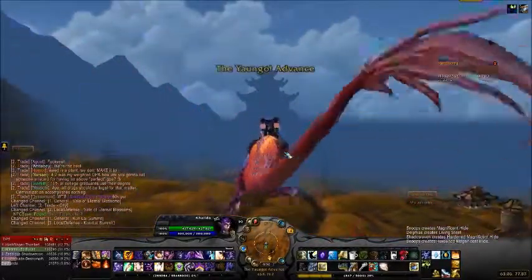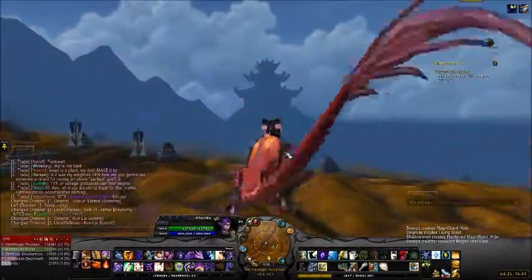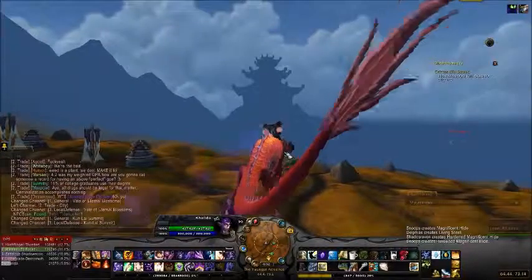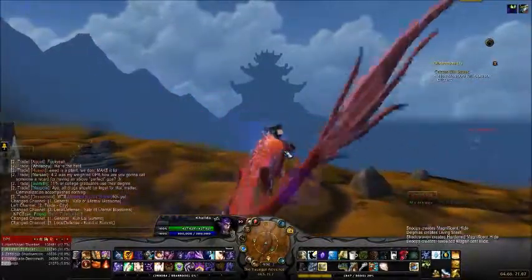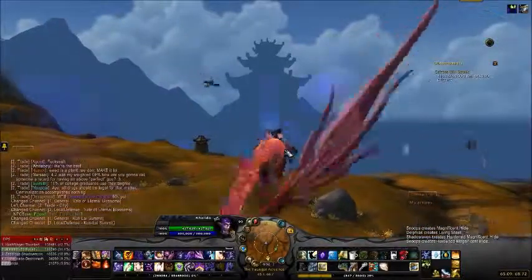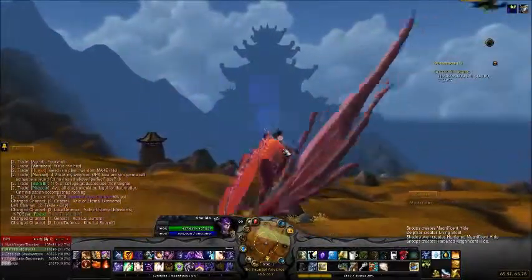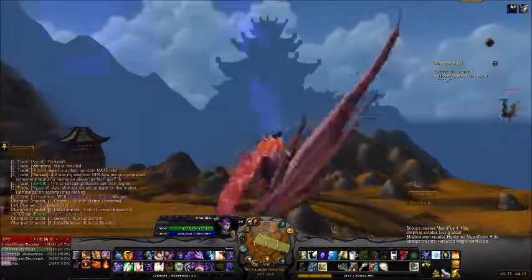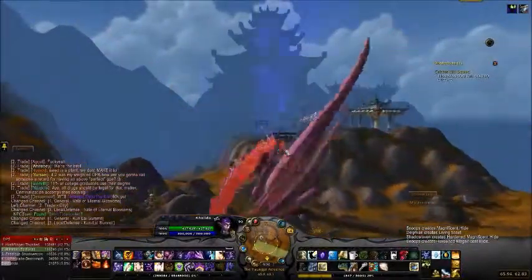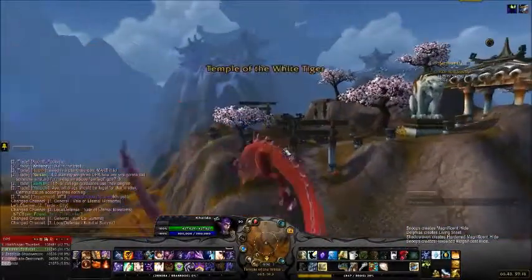You're going to fly to Kunlai and fly to the Temple of the White Tiger. It doesn't matter what gear you have — your gear is going to automatically scale to 463 no matter what you have equipped, whether it's lower or higher. So just fly yourself to the Temple of the White Tiger.